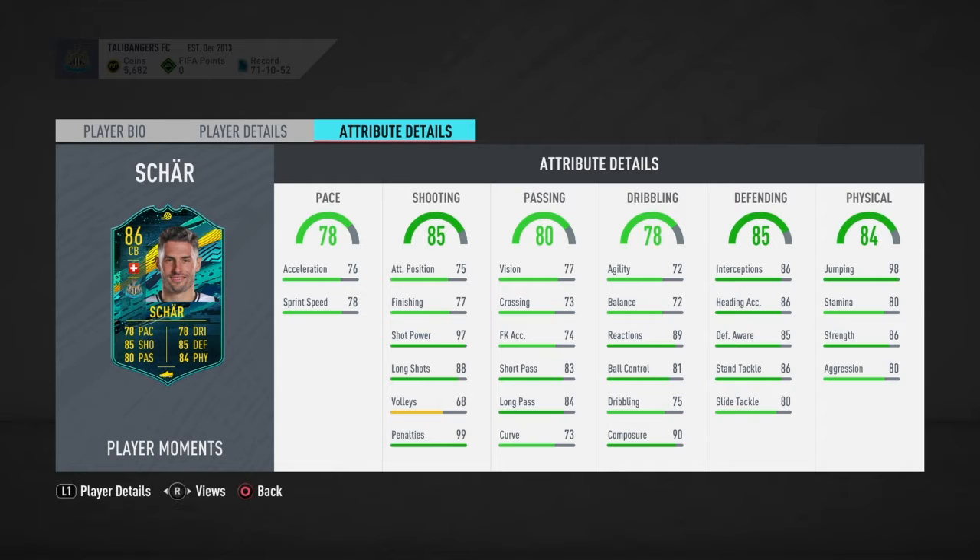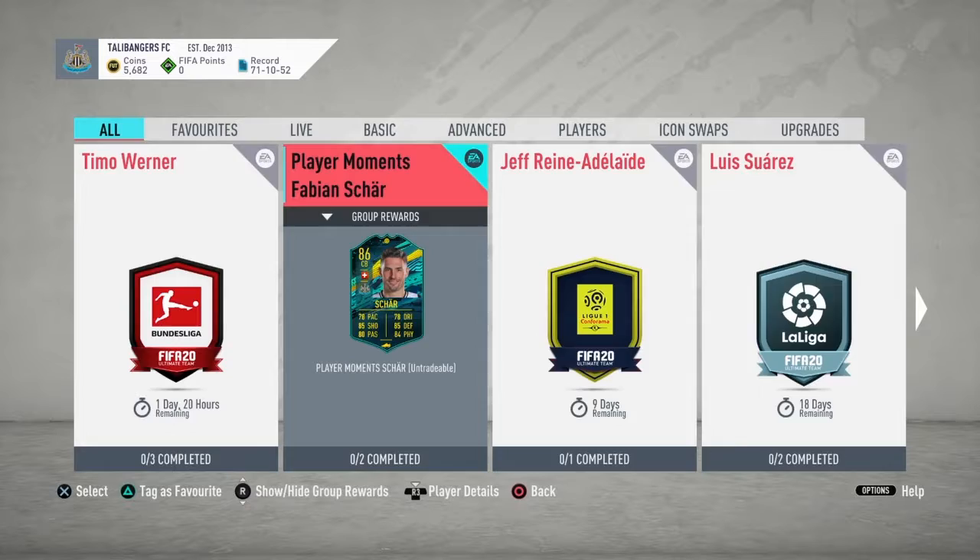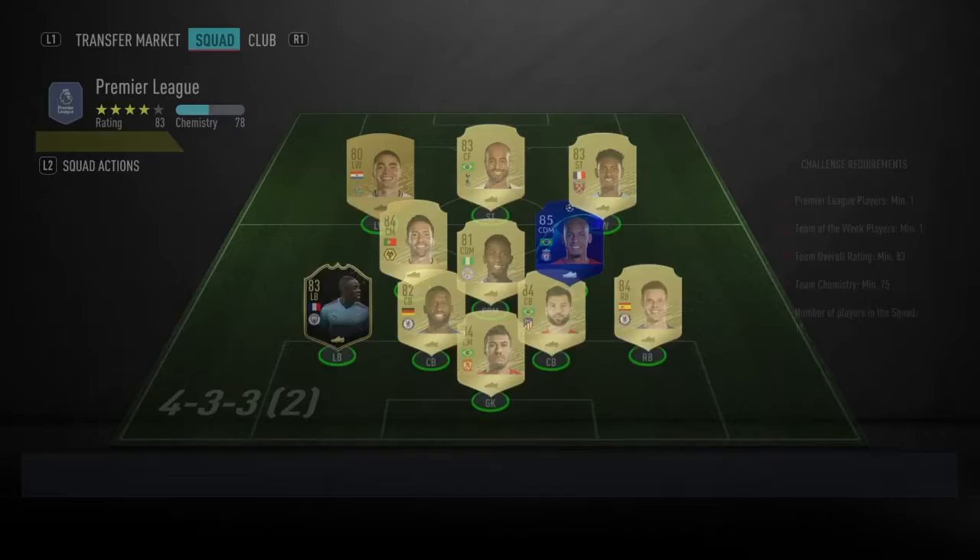If you've got a Premier League team, it's definitely suited. It's not the best card I've ever seen, but this card is definitely worth the money in my opinion. You need an 83-rated team with one in-form, which is probably about 30k to do. I'll show you what I've done - I've overspent a little bit because I just want Fabian Shaw in my club.